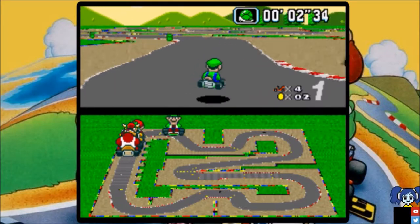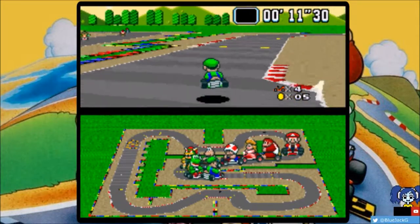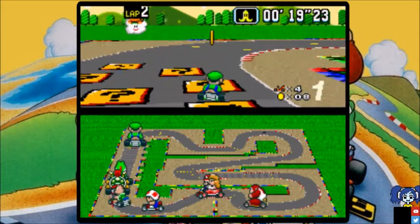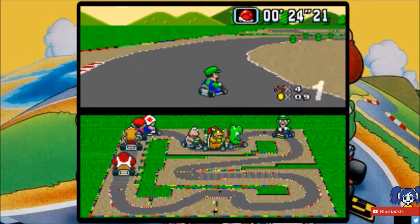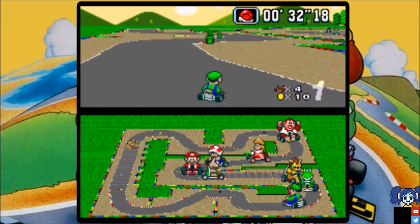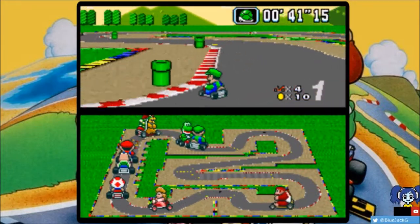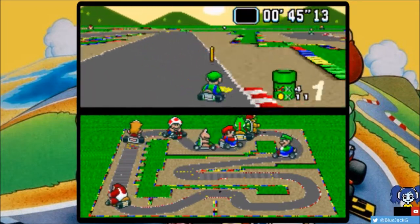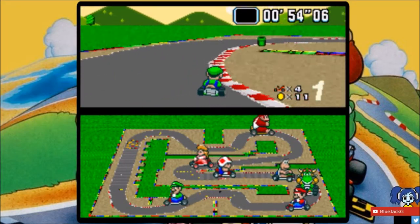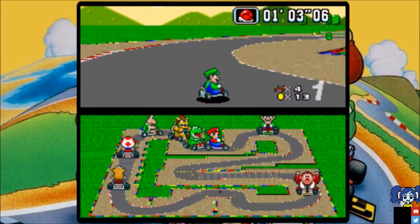And here is Mario Circuit 3 — basically Curve Wonders, Drift Mania. This cup is really good. It's really good to use Toad, Peach, Yoshi, or Koopa Troopa in these stages because of the amount of turns this track has — they turn well. Blue actually brakes before turning on the tight curves, which makes them a lot easier. There's a slight rubber banding in this game — the first-place CPU will try to get first, and if he is first, he will try to get you as much as possible.